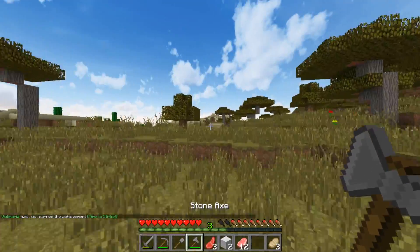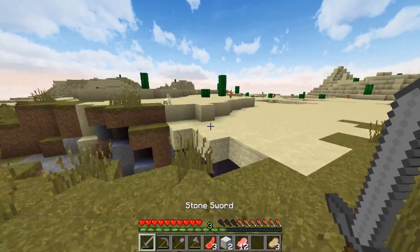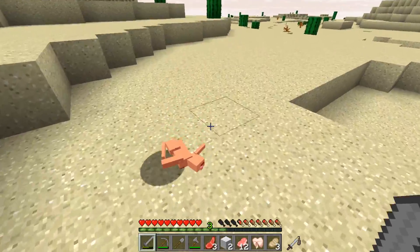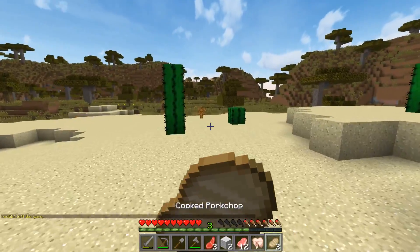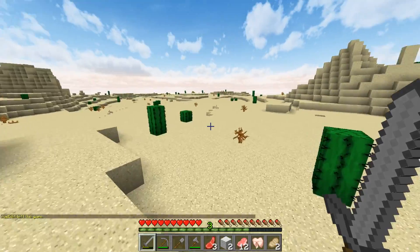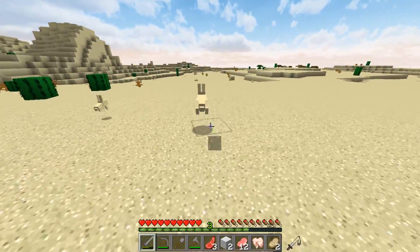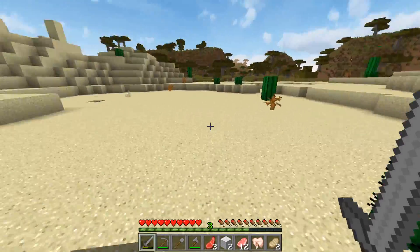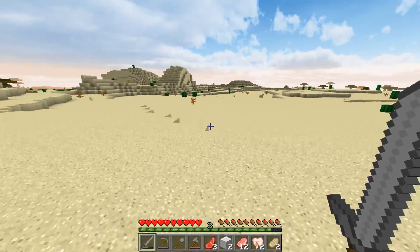Oh, there's a rabbit over here — come here rabbit! It killed itself on a cactus. It looks like Red is having connection issues, logging in and out. I'm in a desert right now. The rabbits are so fast, I can't get them. The skeletons are scary now with the strafing in 1.9 — they really are. These rabbits aren't dropping any leather either.